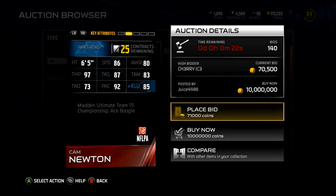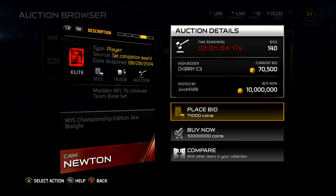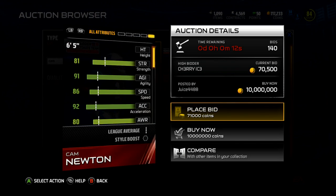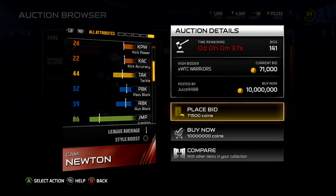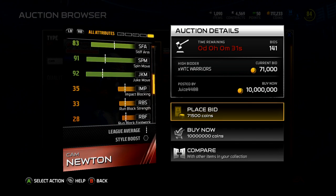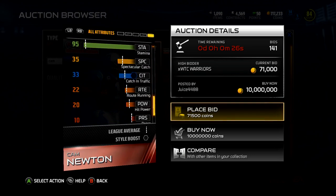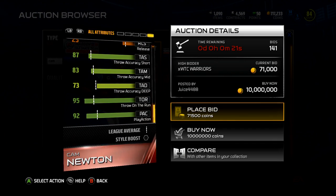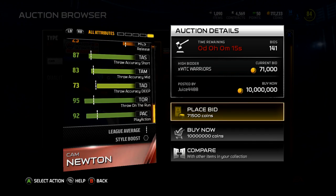Pretty sweet card — nice throw power at 97. He gets Ground and Pound chemistry, plus eight to Ground and Pound chemistry. Looking at his stats: nice acceleration at 92, great throw power at 97, 88 throw accuracy, 75 trucking, 96 ball carrier vision, nice juke and spin move, 95 stamina. Throw accuracy — throw deep is not that great, throw on the run at 95 is amazing, and 92 play action.